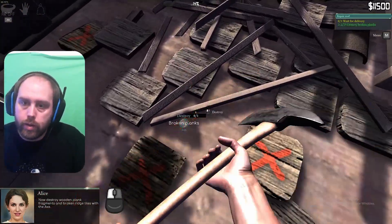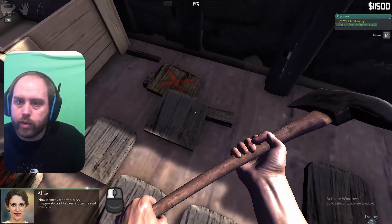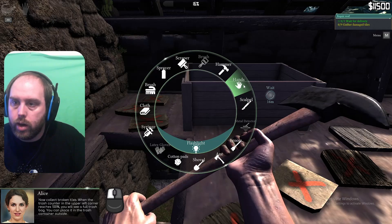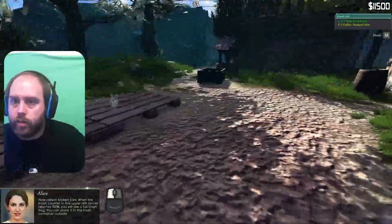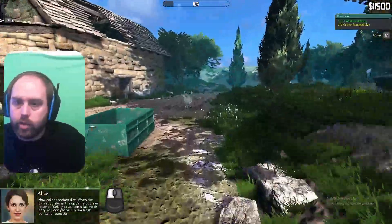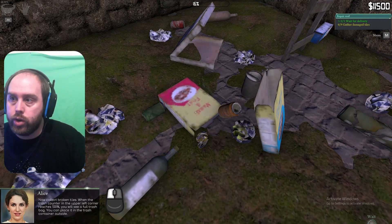Yeah it's a little bit different than the House Flipper. I think this is more like Castle Flipper — that was like a renovation thing. Renovate the castles and that. I know obviously House Flipper was a bit of a restoration game but I mean this is more of a restoration game than House Flipper was. So it's very much like Castle Flipper in that respect. Collect the broken tiles — when the trash counter in the upper left corner reaches 100 you'll see a full trash bag. You can place it in the trash container outside.